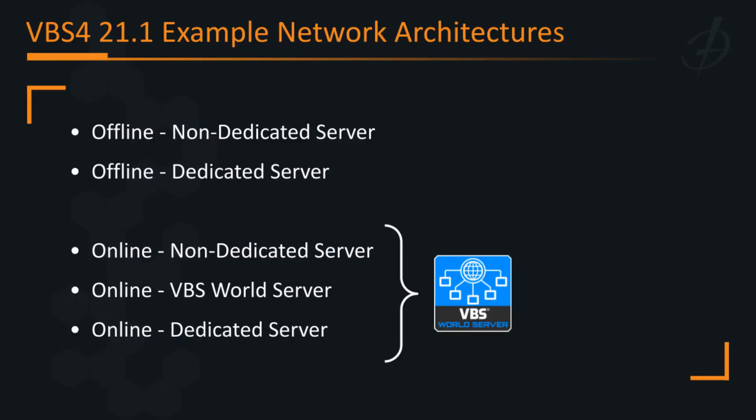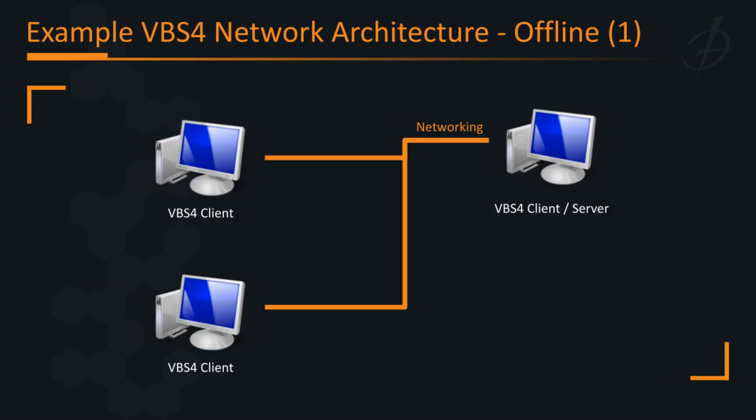Now we're going to look at different network architectures that are possible with VBS4 21.1. The first two will be offline network architectures, which means there's no VBS world server in the loop — these are the same as the ways you can network VBS3. The second three are online network architectures, meaning we're connected to a VBS world server. The first network architecture is arguably the simplest, where we have a VBS4 client acting as a server — we would call this a non-dedicated server. Let's have a look at this in game.